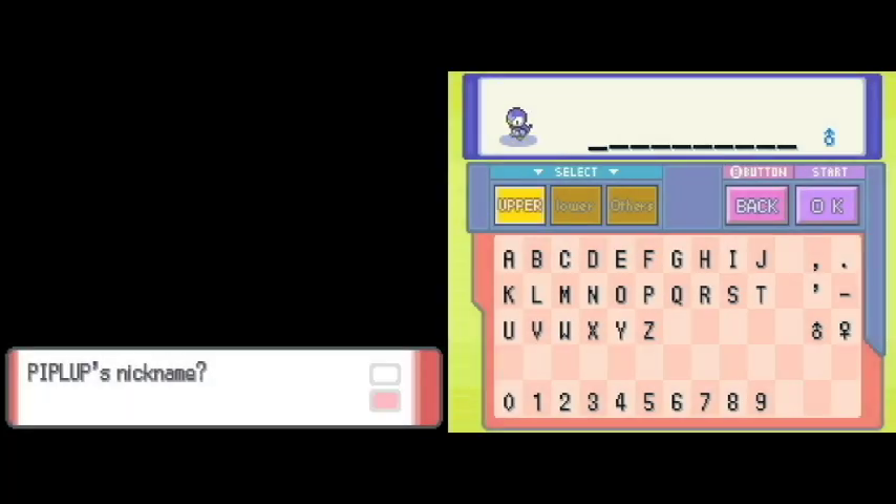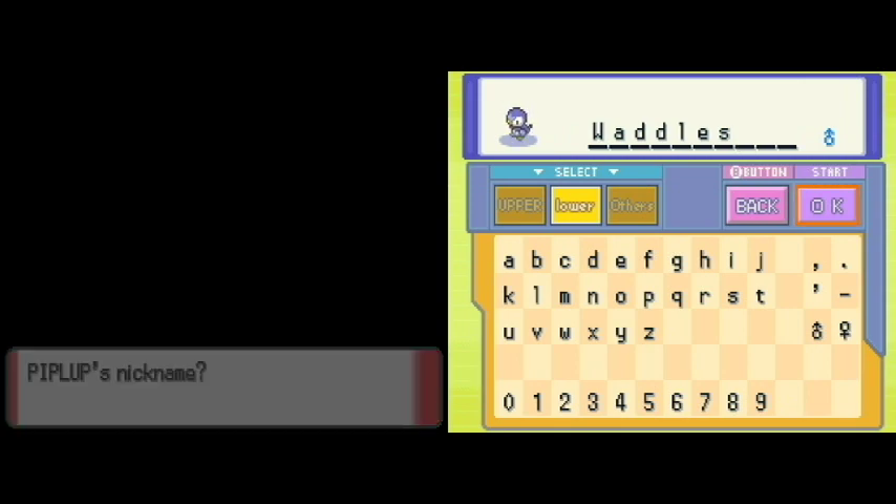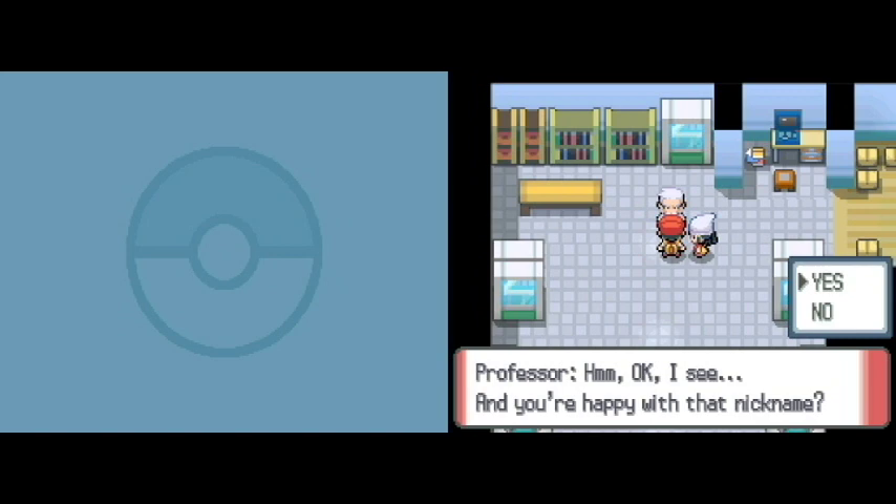I'm actually gonna put the list of rules down at the bottom, a small list of the basic rules of a Nuzlocke just in case you guys don't understand what I'm saying sometimes. To name my little guy — I could name him Emperor after the first Piplup I ever used in a Nuzlocke, or I could give him a different name. I'm gonna name him Waddles, because he just waddles — he's just a little guy that waddles around. I got the name from Gravity Falls, like Mabel's pig. When I heard that I'm just like: it's the perfect name for a penguin.